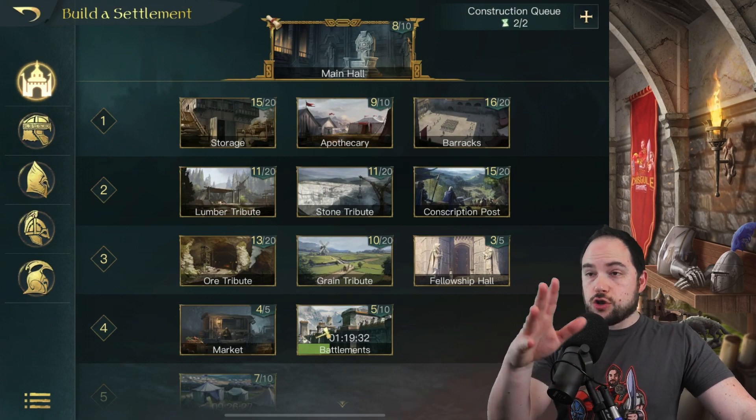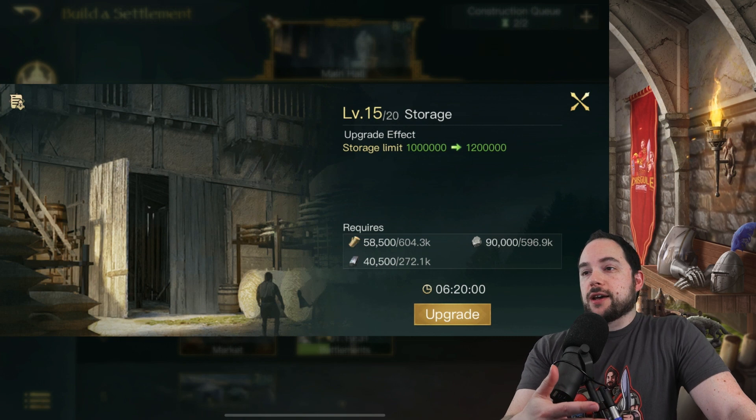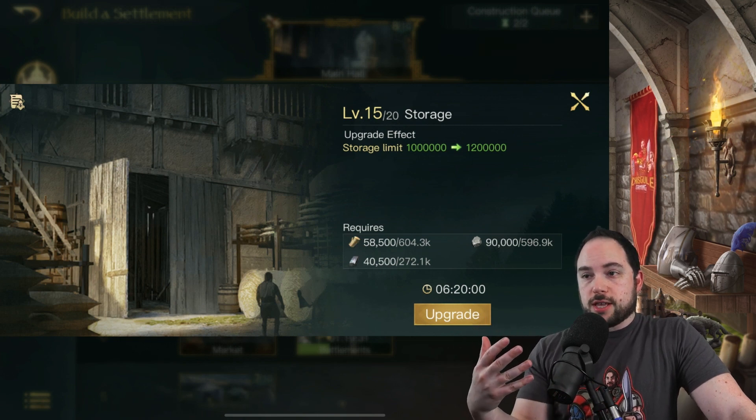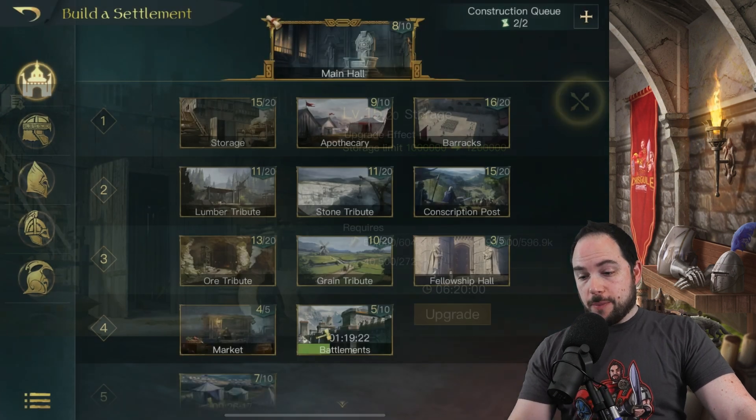Other buildings that you will get access to very quickly include your storage. This simply includes the number of resources that you can have in your city. The more storage capacity you have, the better.